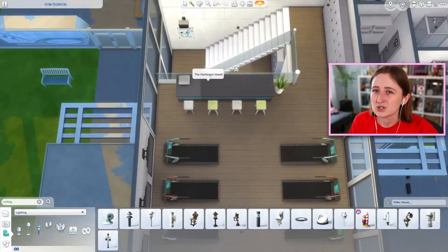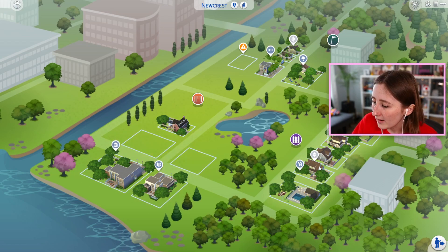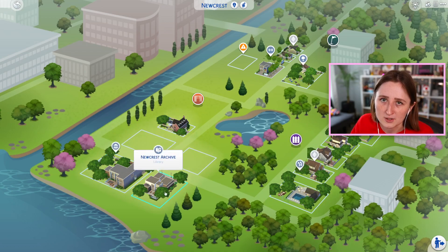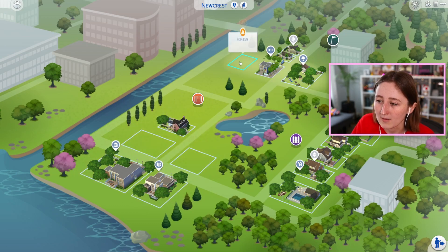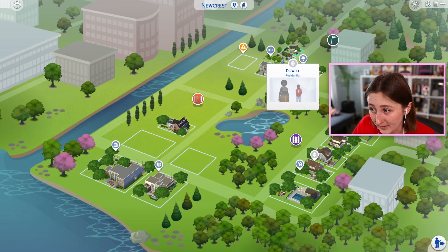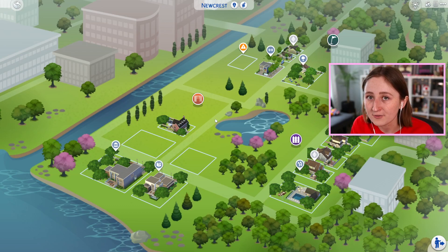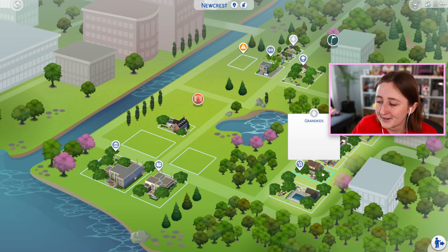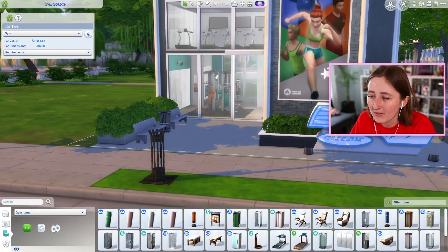I'm gonna pop into my game to show you up close. This is the Newcrest save I've been working on — you can see I've built most of the lots. We have four houses, a public pool, a library, a museum — I've posted videos of both of those on YouTube already. We have a park, there's gonna be two more houses, and then the bar I'm putting up here. I have to make Sims to fill it in, and once it's done I'm gonna post a save file for download. You can also get all these lots individually off the gallery. This is where I placed the gym — I'm pretty happy with it, I love all the glass windows.